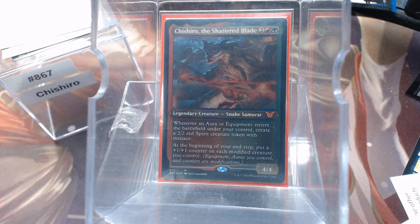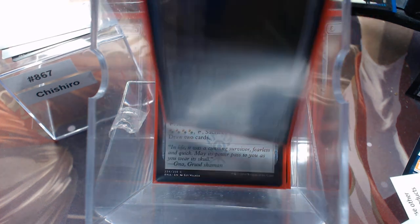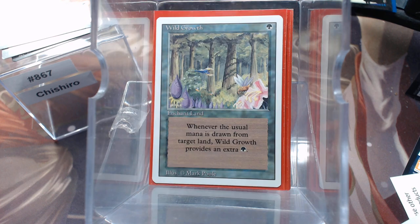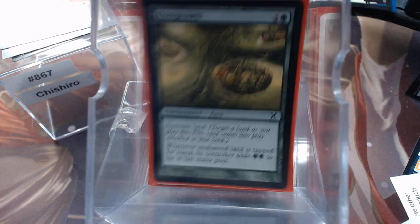We have got the usual artifact suspects here — Sol Ring, Gruul Signet, Locket, Cluestone, and the Seer's Lantern. But I also wanted to do a little bit of enchantment stuff — Wild Growth, Utopia Sprawl, Urban Utopia, Fertile Ground, and Overgrowth.